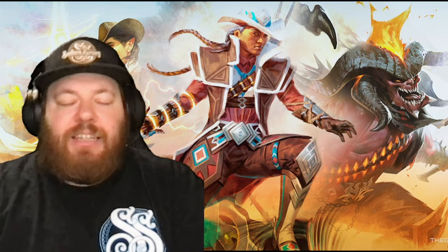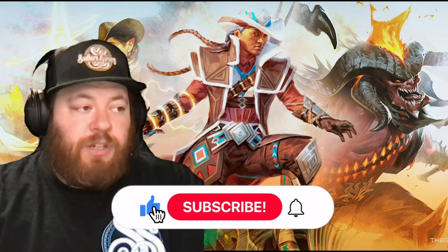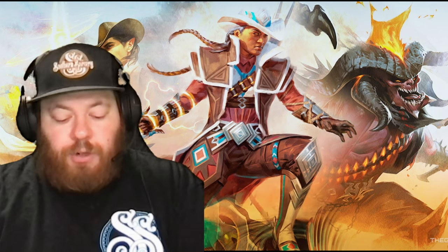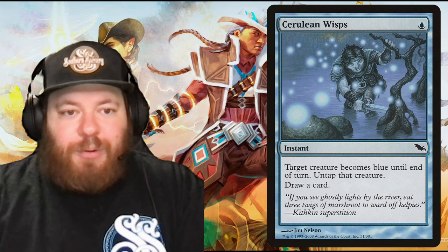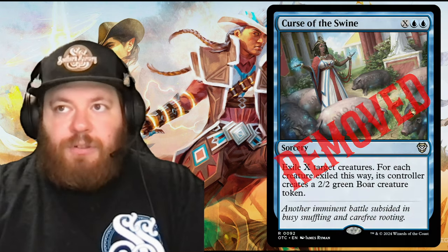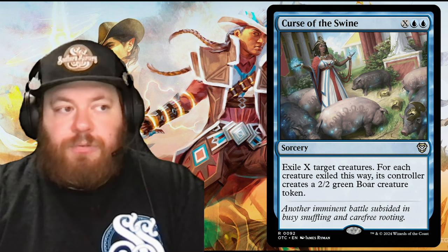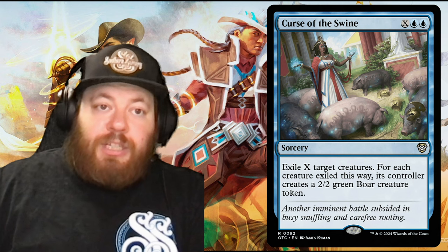Now for the additions and subtractions with a $50 budget — shout out to Wizards for how competitive these precons are out of the box. First addition: Cerulean Wisps, a one-blue instant: target creature becomes blue until end of turn, tap that creature, draw a card. A cheap spell that draws and taps something down. We cut Curse of the Swine for this — it's expensive for what it does, and turning things into 2/2 Boars still leaves your opponents with creatures to swing at you.